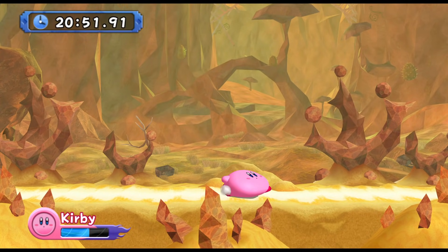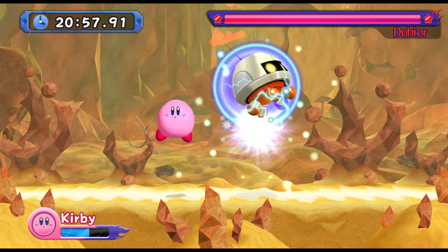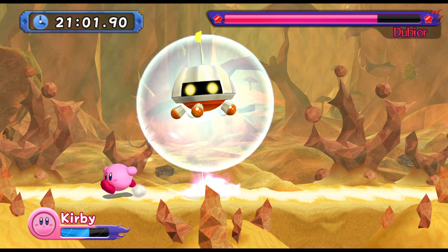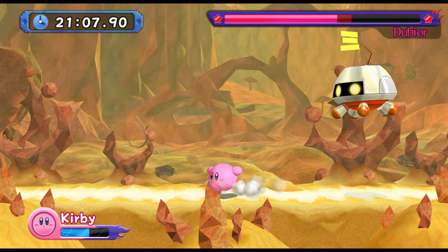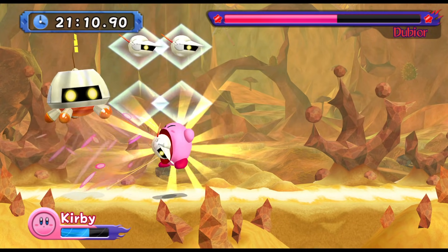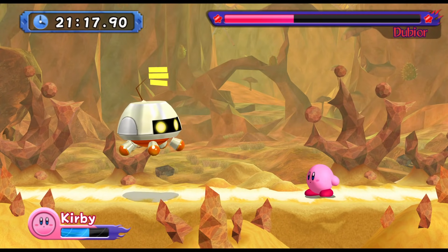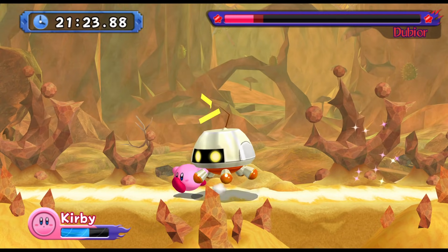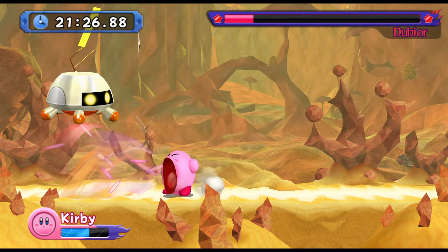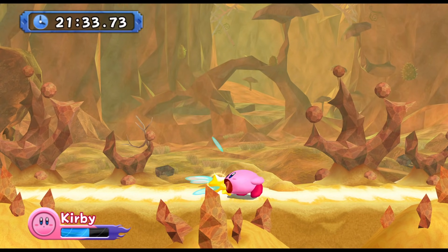Now we have Dubior. I don't think the HP was adjusted for Dubior — it still only takes like five or six hits to defeat. Make sure that third blast doesn't hit you, because it will fake you out. Make sure you inhale those as quickly as possible, and always hit him as soon as he launches down there. For this attack, just jump — don't float, because if you try floating he'll launch back at you from the middle. And if you don't inhale one of those things, it'll create an electric bar on both sides and kind of trap you in, so always inhale the little bots he shoots out immediately.